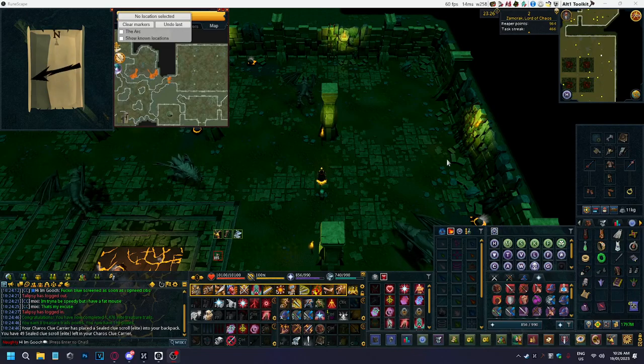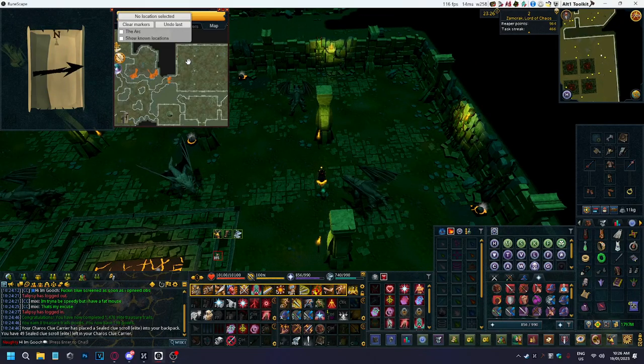All right, so this is how we do the compass clues. Alt 1 is up — you can see that it's scanning there.